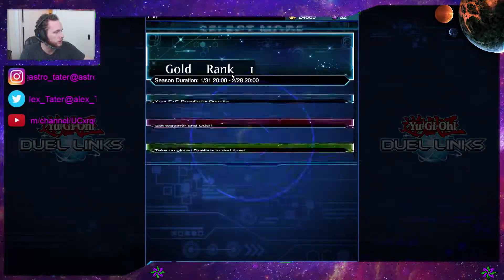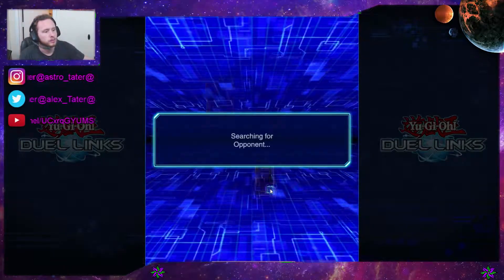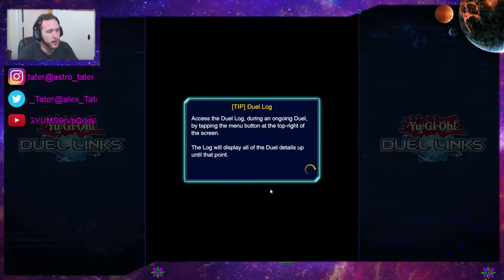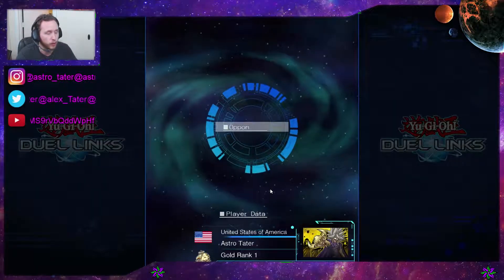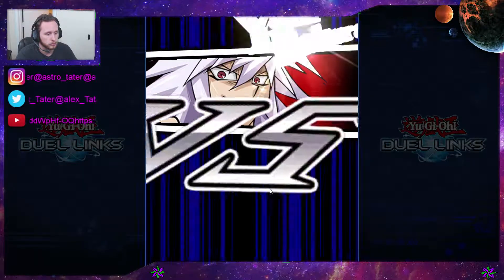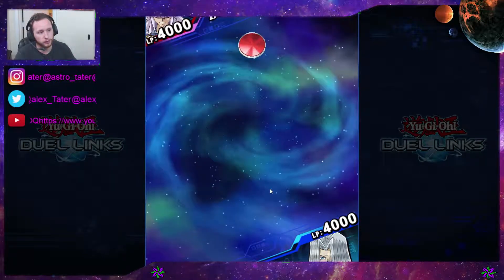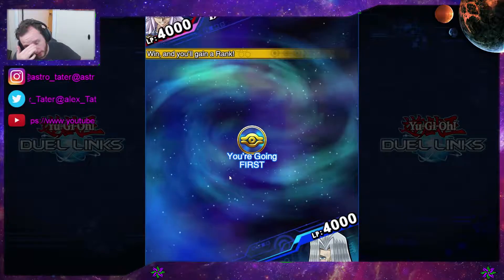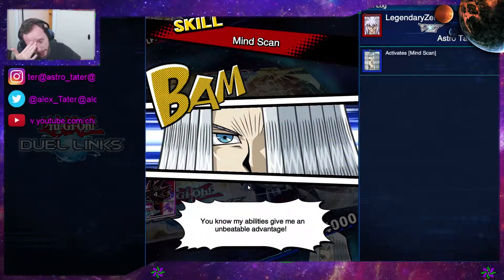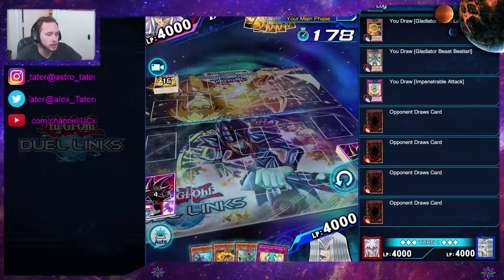Let's hop into another ranked. A lot of times people, when they go up against this deck, they don't know what to do. I would suggest either stop me before I can attack, floodgate me if you can, or wait until after I summon something else to be able to floodgate, because you never know. Some people like running a 2600 that allows you to play something from your hand that's pretty broken. Doesn't look like it's a good deck though.